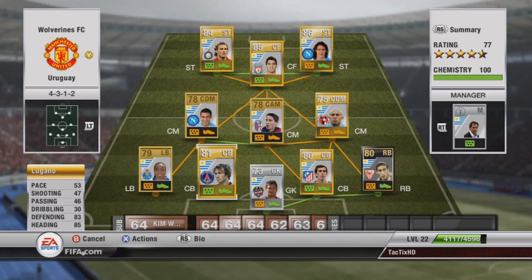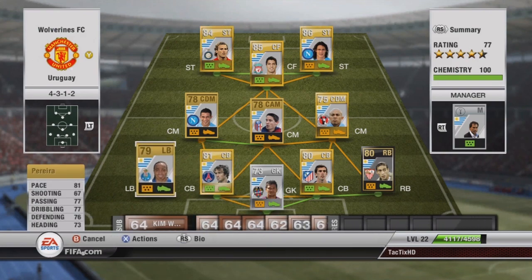The other center back is Lugano with 83 defending and 85 heading. And at left back I have Pereira — 81 pace, 76 defending, 73 heading — so he's pretty good.